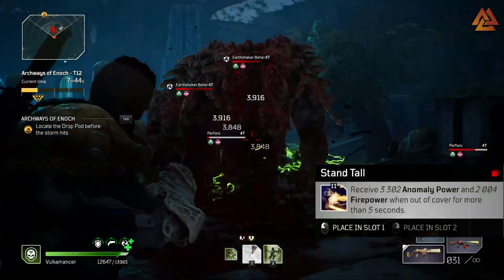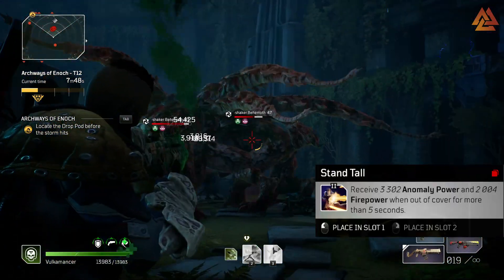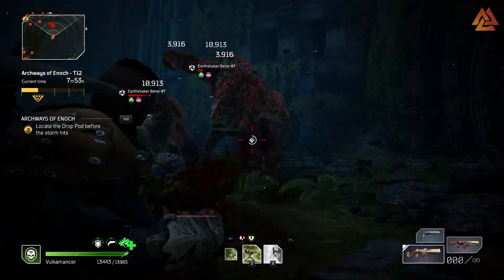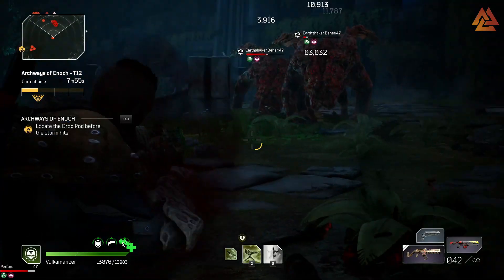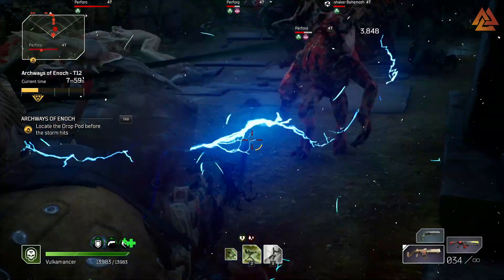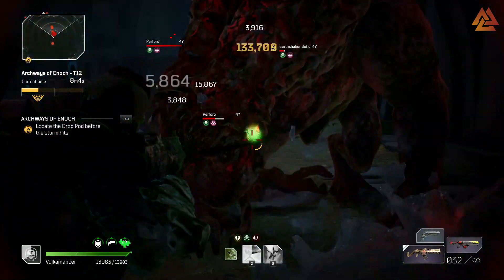Number four, we have Standing Tall. This is the tier two mod that rewards players who don't use cover - and honestly, this should be most of you unless you're playing a very specific build. This one gives a flat bonus to Firepower and Anomaly Power when you're out of cover for more than five seconds. In other words, it's a super easy mod to keep up, it's going to give you a nice boost, and it should never come off your buff bar.